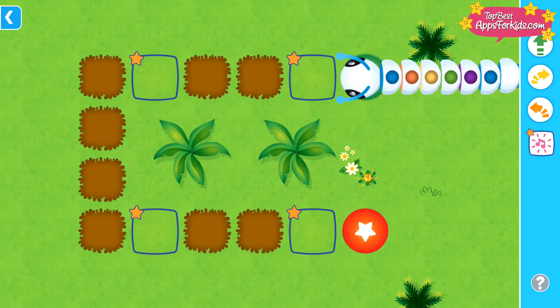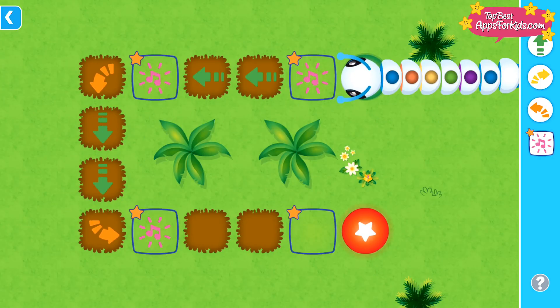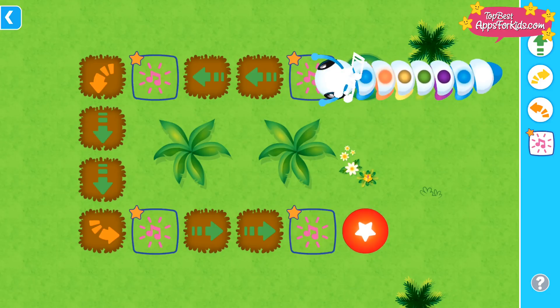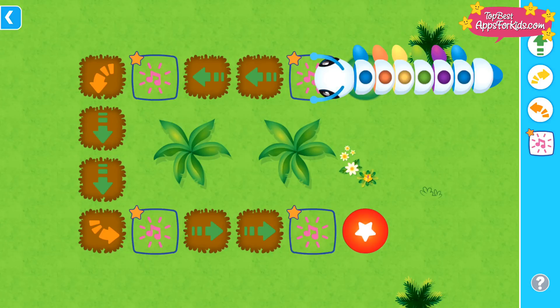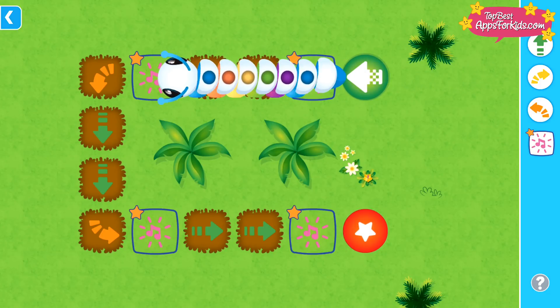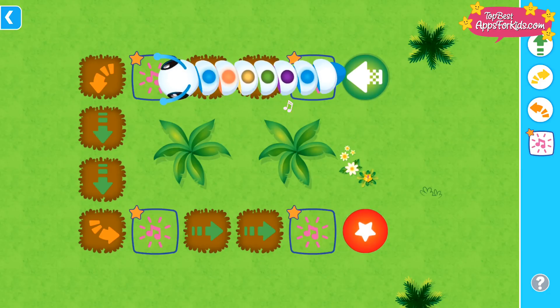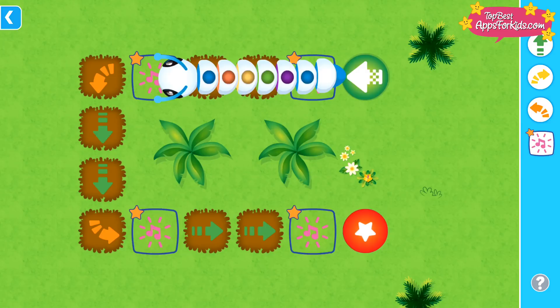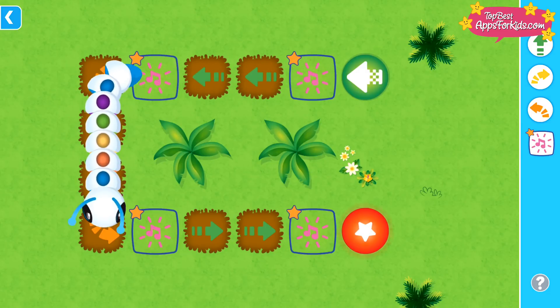Help me find my way to the target. Drag the commands into place. Then, tap the target to go. Dance! Forward! Forward! Dance! Right turn! Left turn! Forward! Forward! Left turn! Dance! Forward! Forward! Dance!